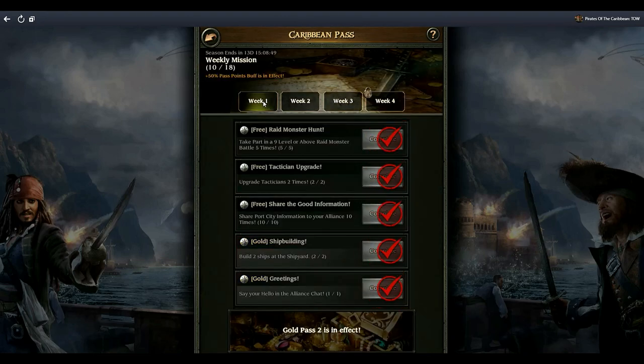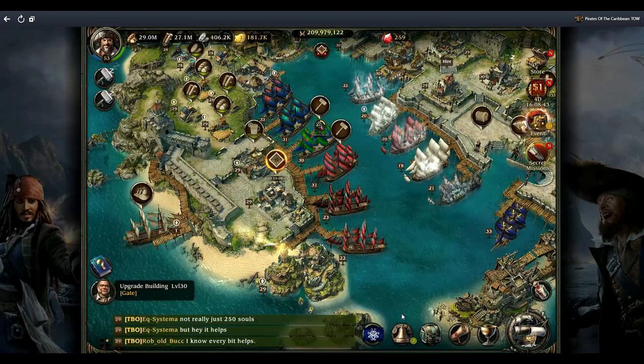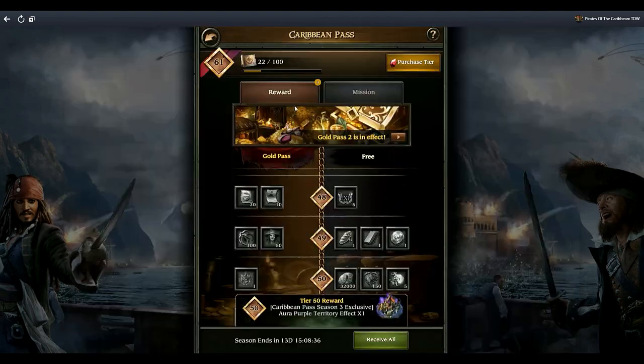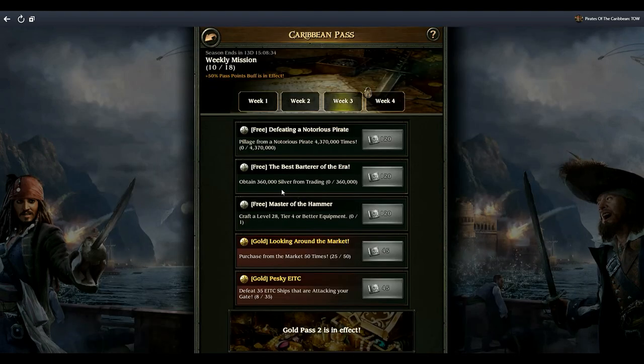We're going to the first weekly mission. Monster raid is straightforward - if somebody raises a boss monster, you come over here, and if you've got the boss scrolls you can summon these and then rally your attacks to attack the monsters.